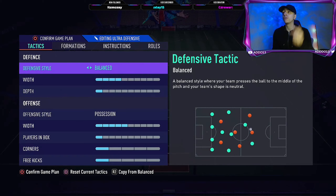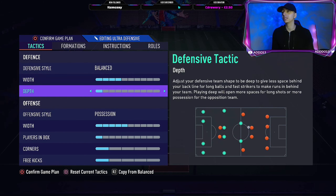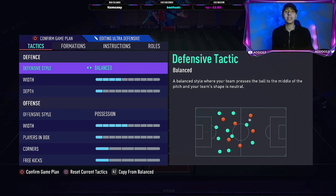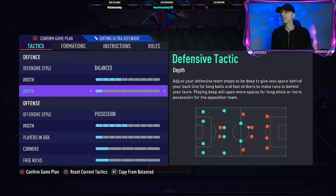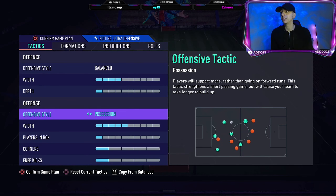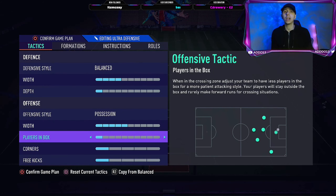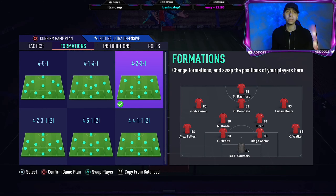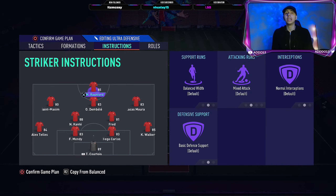Starting with the ultra defensive - we run balance, 4-1. So we reduce the defensive width by one just to keep it more tight, narrow and compact. The depth we drop to 1 - we do not want to concede at this stage. You can run drop back if you like, but I don't because it's just too deep for me and it invites the opposition to pressure me more. I'm better when I have the ball and I'm in control of the game, so we only drop the depth and the width. For offensive style we do have possession, just because we want to retain the ball a bit more in the last 10 minutes to close it up. Five and then one for everything - I'm not looking to attack and score at this stage, I'm looking to shut it off and maybe counter attack occasionally.